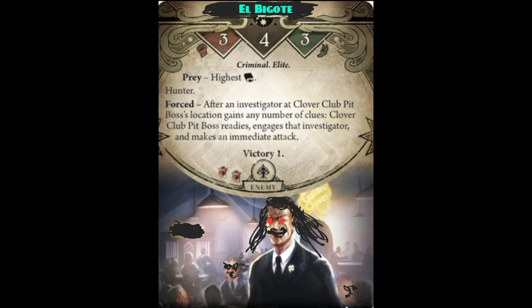Basically, you can avoid having to fight him early in the scenario by moving away during your turn and making sure that you gain clues while he is at a different location. Alternatively, you can use an action to engage him and start combat with him as normal. Once you engage him, he can attack you during the enemy phase.